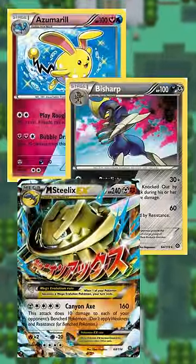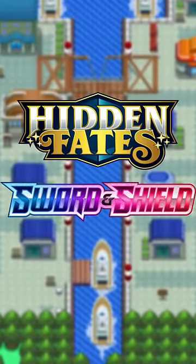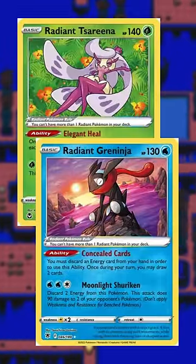X and Y again had some reprints, but Steam Siege had these two typed Pokémon that happened to be shiny in their artwork. Sun and Moon and Sword and Shield were more of the same, but Sun and Moon had Hidden Fates and Sword and Shield had Shining Fates — both of these sets had around a hundred shinies in them.